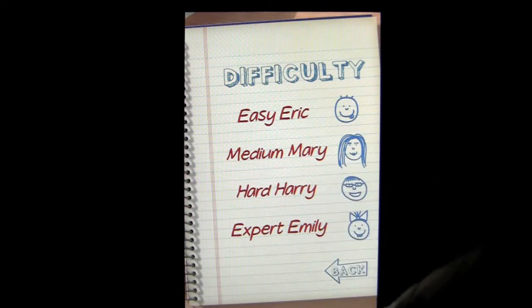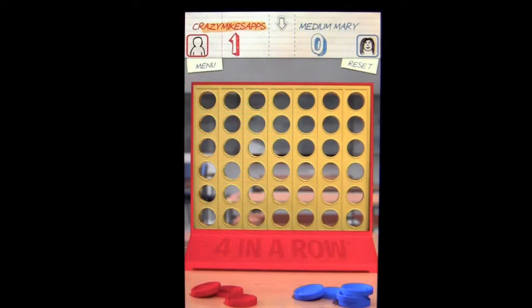We have four different AIs to play against: Easy Eric, Medium Mary, Hard Harrier, Expert Emily. We'll dive into Medium Mary.